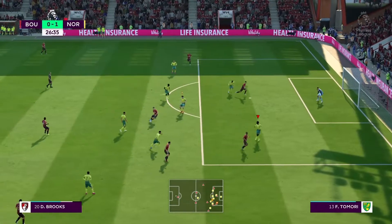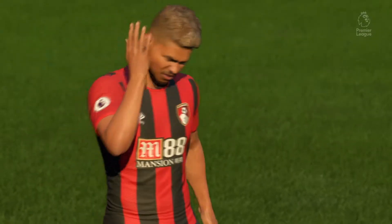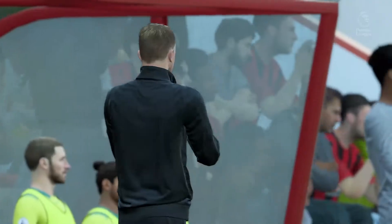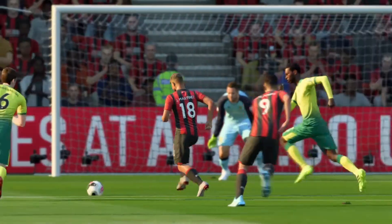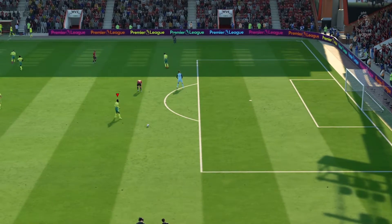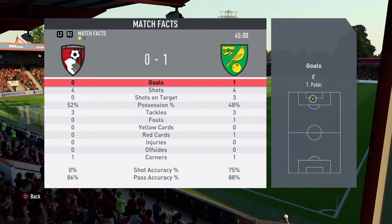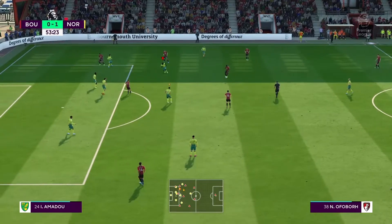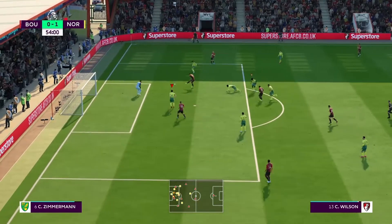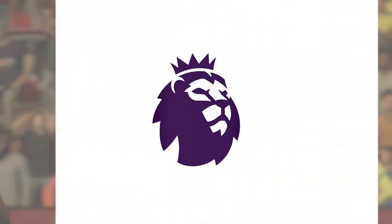Bournemouth work the ball into the box and luckily for us it sails over the bar — early warning signs though. Bournemouth play a one-two outside the box and Martinez is allowed to get a shot away that's not far wide. We managed to make it to half-time with our one-goal lead still intact, but we had nothing going forward after that red card. The half-time stats show that Bournemouth weren't able to capitalise and haven't really tested our goalkeeper. Can it be full-time now please? Callum Wilson has been quiet so far but here he easily turns our defender and has a great chance, but he blasts it wide.